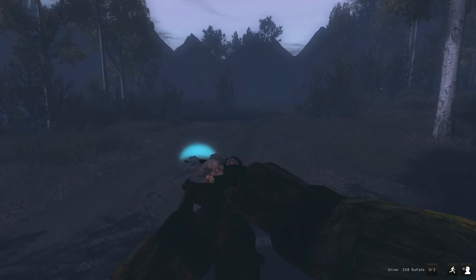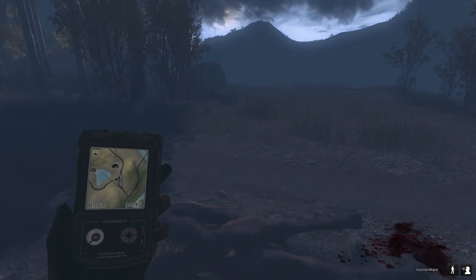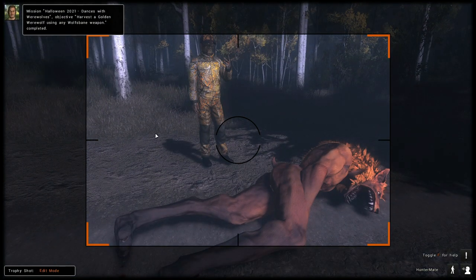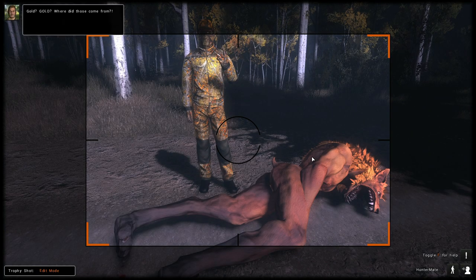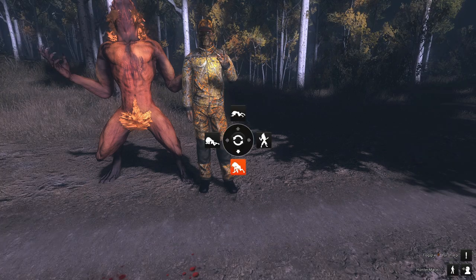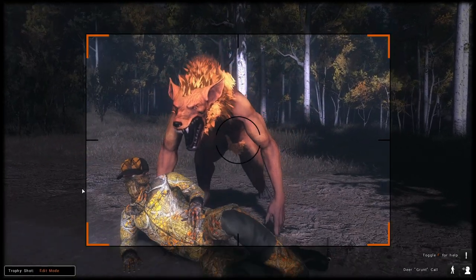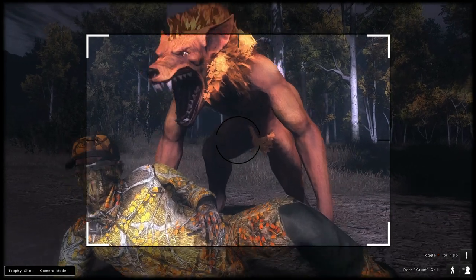There we go. It is just a female, but this is our first rare of the event. The golden werewolf — only a 260 — but let's get a quick trophy shot. We probably won't tax it now; we'll tax it once we know whether or not this is gonna be our biggest gold one of the event. It's probably not gonna be, but we'll see. I think that looks decent — we'll go with that for our first trophy shot of the event.